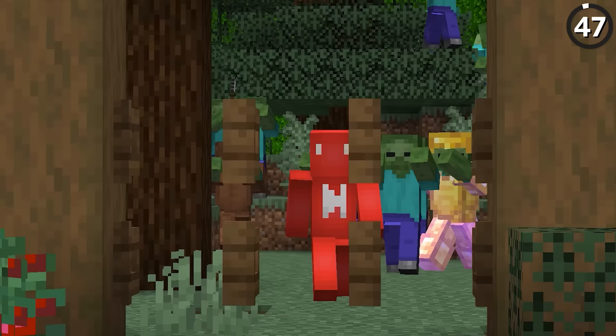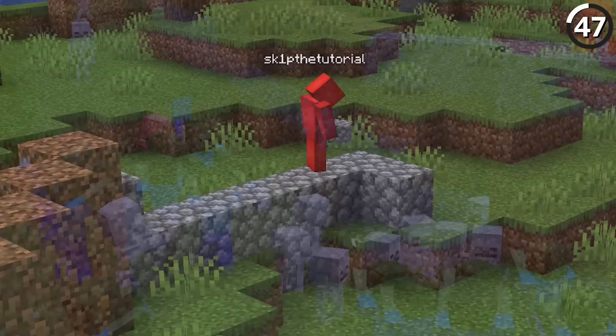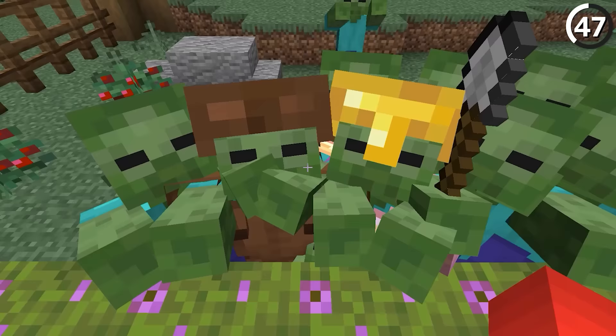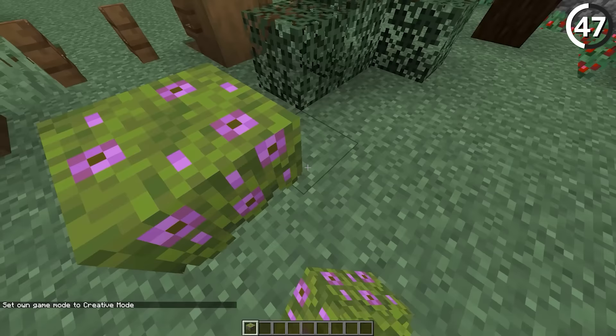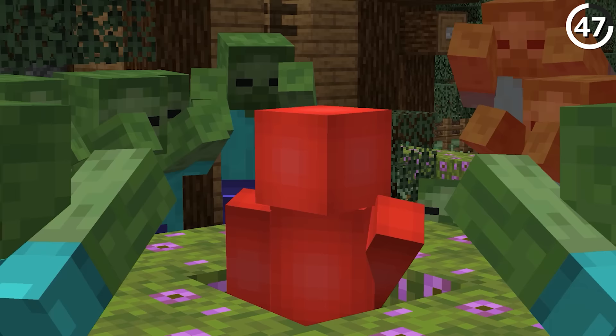Keeping monsters away from your base is a big problem to solve. While there are simple solutions like building a big wall, those aren't always the prettiest. Thankfully, azalea bushes do the trick just the same — no joke, in current versions it's possible to place down a ring of azalea bushes and that alone will stop monsters from getting any closer. It's ridiculous for sure, but hard to criticize something that works this easily. It'll also give you an early start in building a hedge maze.